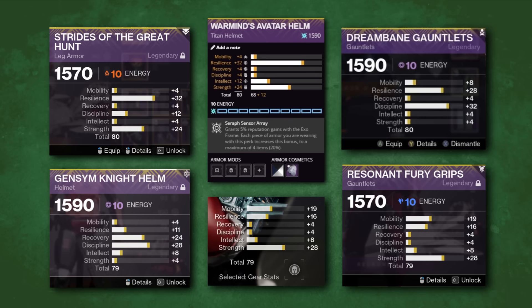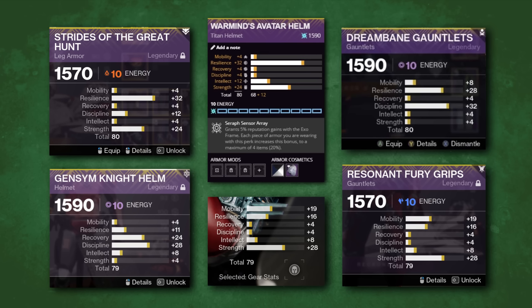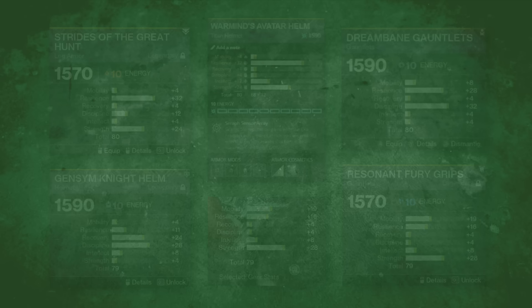We now have several examples of max armor rolls on screen — shout out to my Discord members for providing these. As you can see, each substat family always caps out at 34. Some stats are spikier than others, which makes them more viable for double, triple, and sometimes even quadruple 100 builds.